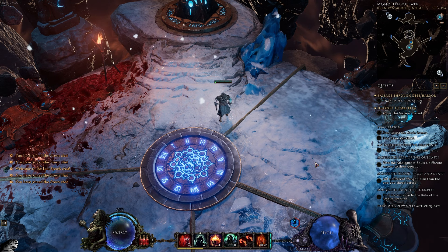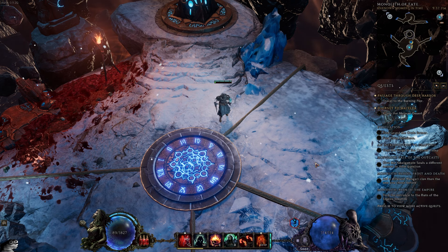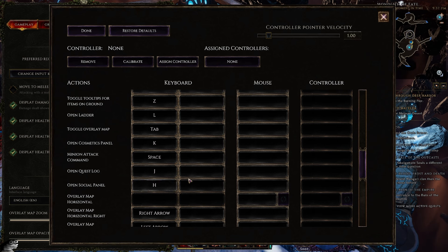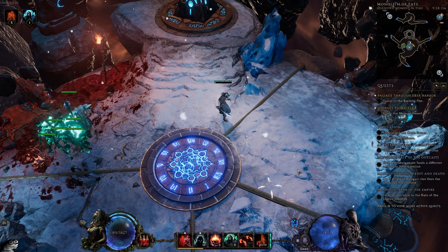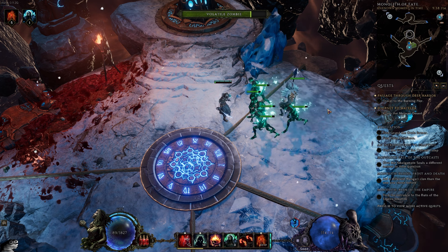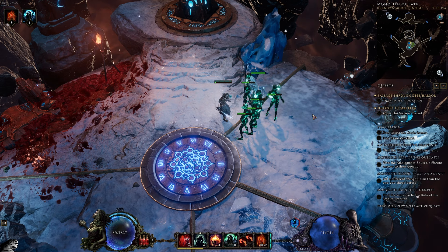Now for a few tips and tricks that make this build feel substantially easier to play. First, set up your minion attack move key. Go to Settings, Change Input Keys, and scroll down to find the Minion Attack Command binding — I personally set mine to Spacebar. Once your minions are summoned, pressing Spacebar tells them where to go and automatically makes them attack whatever enemy you target. It's not a true attack move, but hovering over an enemy and pressing it works similarly.